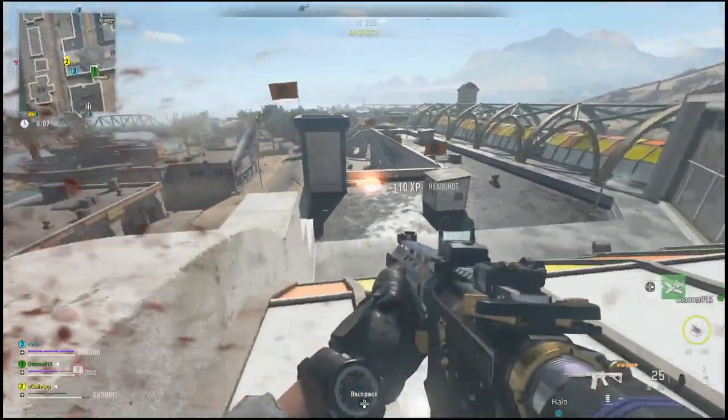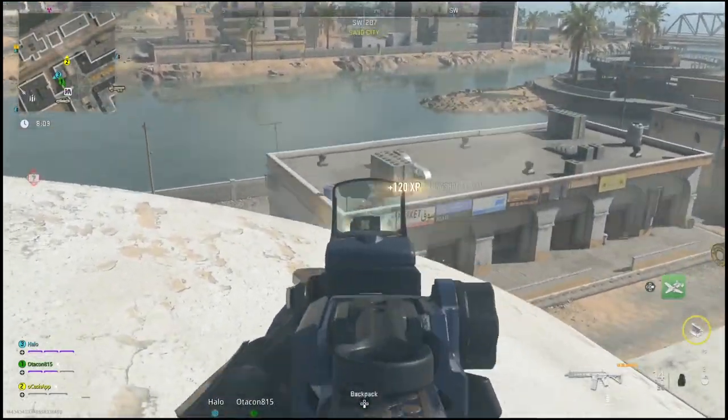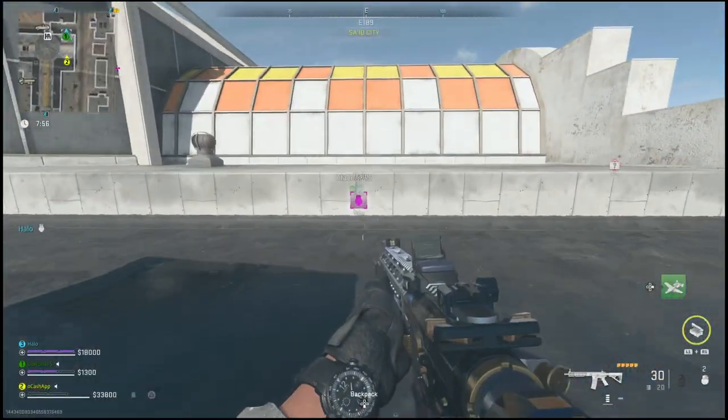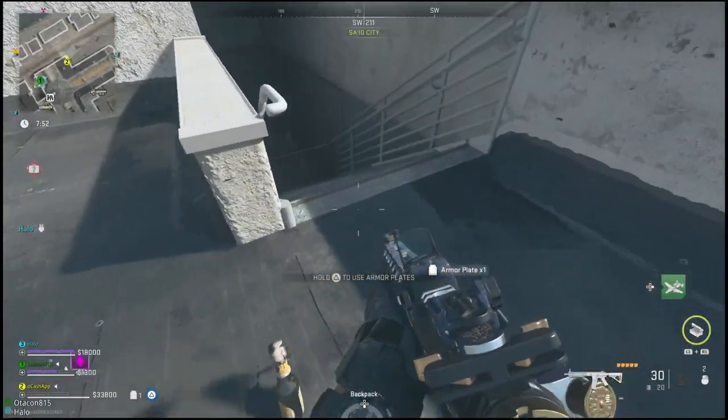Once you get to the Said City Mall, you'll want to come directly in this entrance and from the rooftop as well. The reason for this is it will avoid all the enemies inside — you'll only have to deal with maybe three or four people, which is a lot better than dealing with the 20 or 30 people downstairs in the mall with three plate armor and shotguns.